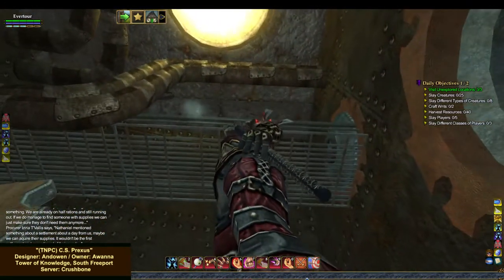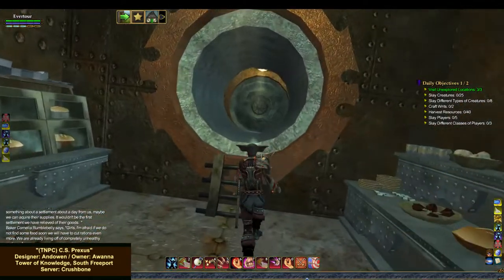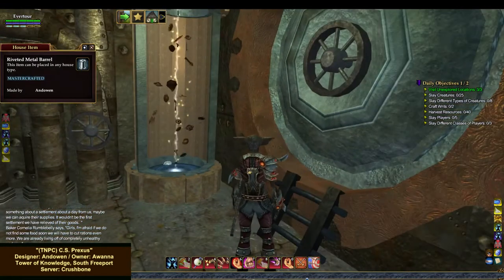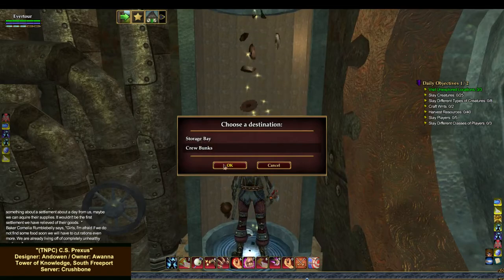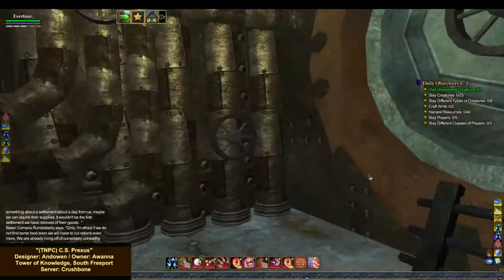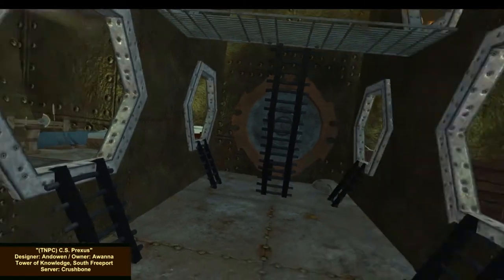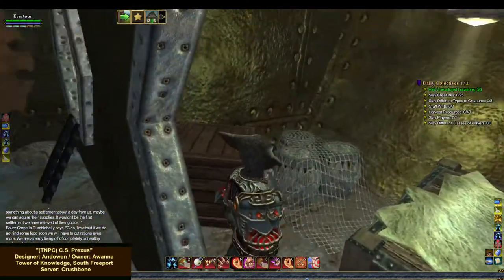Well, that's what happens in a post-apocalyptic world. Look, there's a little walkway up there with hatches — I love the hatches. This is an awesome house. There's a hatch she actually built herself. Crew bunks and storage bay. Another hatch. Oh my gosh, that's cool. My goodness — this is a good design, so awesome.